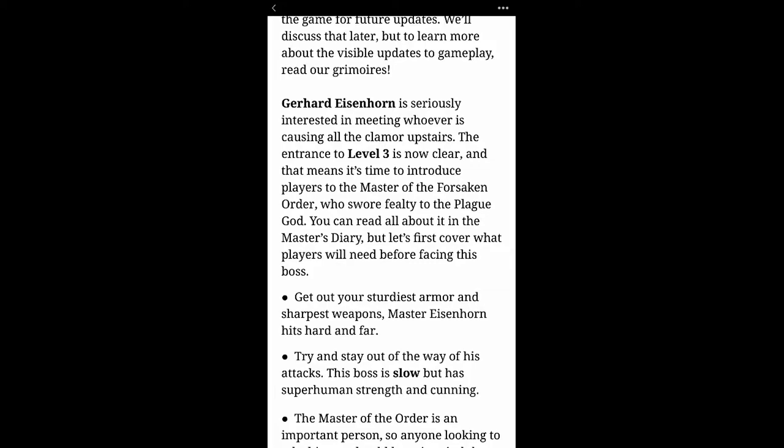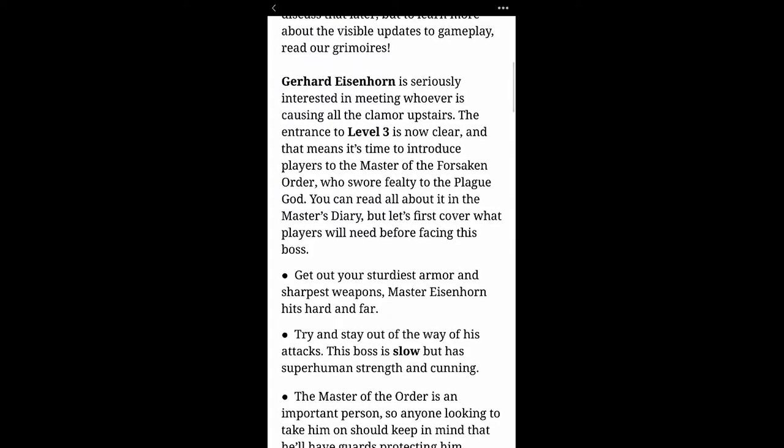The boss, Gerhard Eisenhorn, is seriously interested in meeting whoever is causing all the clamor upstairs on levels one and two of the dungeon. The entrance to level three is now clear, introducing players to the master of the Forsaken Order, who swore fealty to the plague god. You can read all about it in the master's diary.